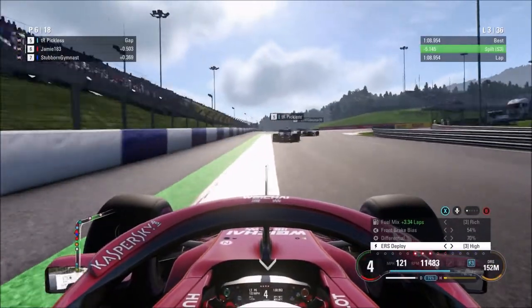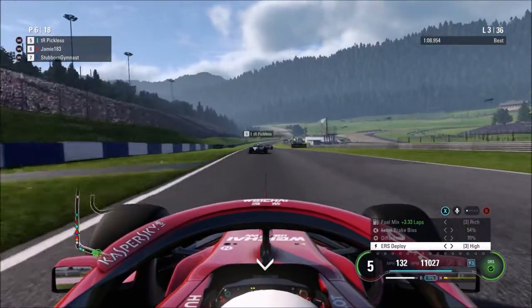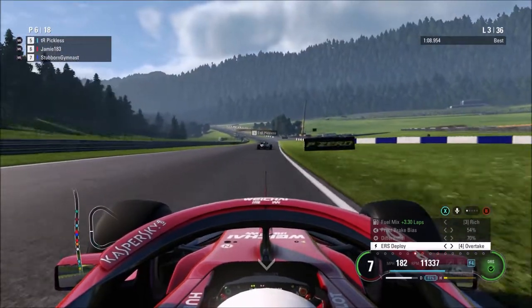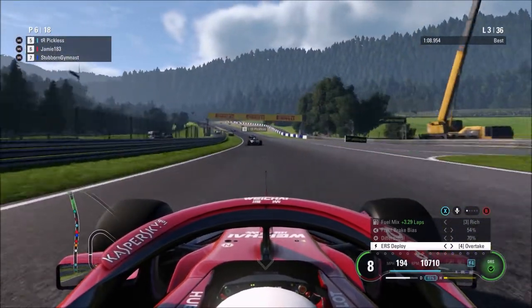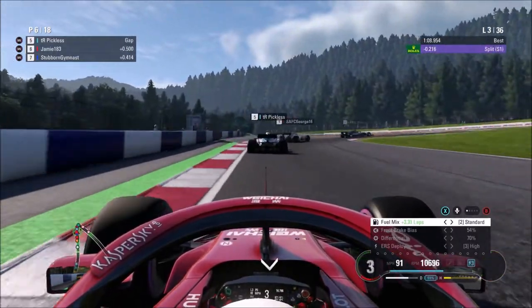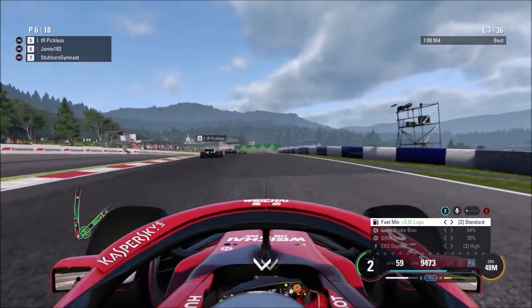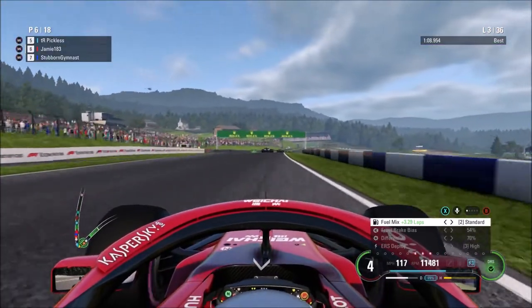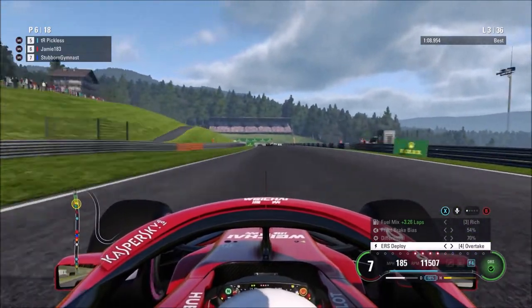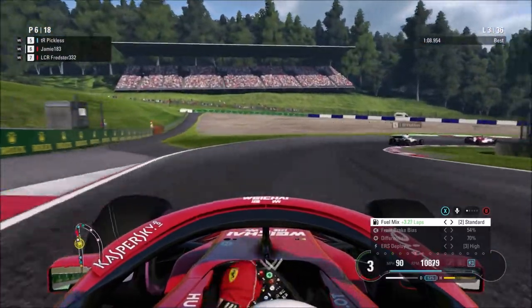Going down towards turn 1 on lap 3 and Stomber Gymnast is all at my back end. You can see how close the pace is — that's Venom, George, Picliss, myself, Stomber Gymnast, Fred, and Ben, and I think Ludumar. From 3rd down to 10th it's pretty much wheels very close. I've actually got a lot of oversteer — I think Stomber Gymnast hit me there on the entry to the corner. But he's not close enough to make a move into turn 4, so I'm going to stay in 6th place for now.